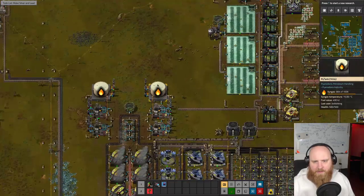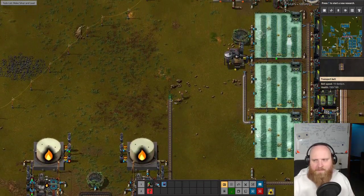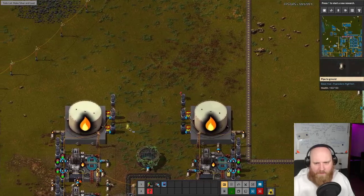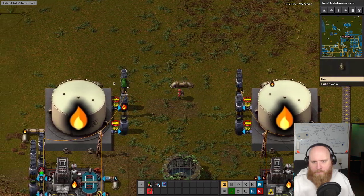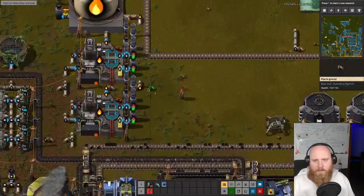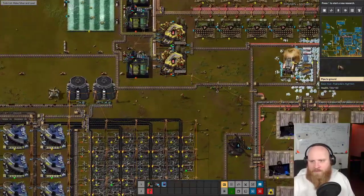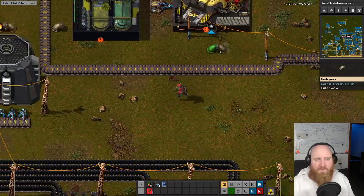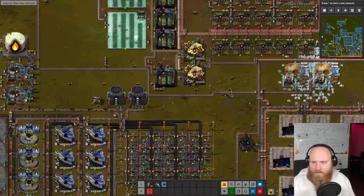Oh, and there's all this syngas over here. Yeah, we have more than enough syngas — tons of it. Let's actually hook it up immediately. Are these interconnected? No they're not — let's do that. Let's make use of the syngas. It's always nice to have syngas somewhere. I would rather use it than vent it because venting feels like waste. However, we are making so much of it — so absolutely much of it — that I actually have no other choice but to vent it. Good — borax is coming in.